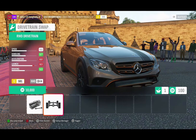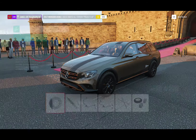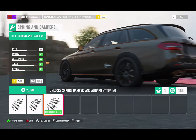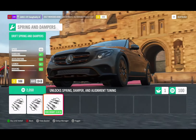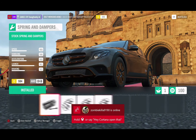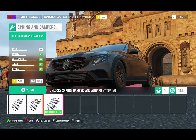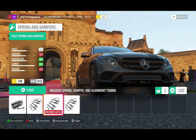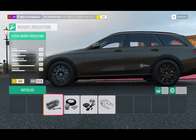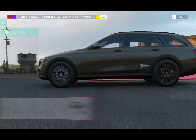We can obviously swap to all-wheel drive or rear-wheel drive if we want. Can we put drift suspension in here? Yeah, we can put drift suspension — it looks so dumb with it though. It needs to be lowered so much more, but the wheel arches don't allow for it. I think most people will be putting on rally suspension. How many pounds can we strip off? We can rip off almost a thousand pounds, and the car is only 4,000 — that's not that bad.